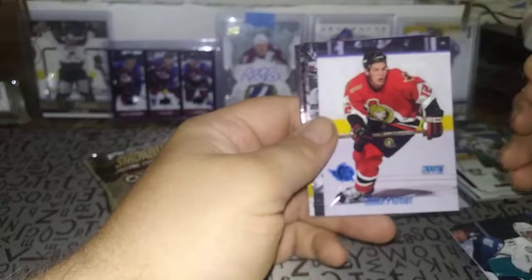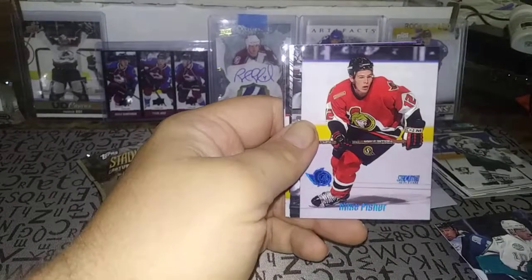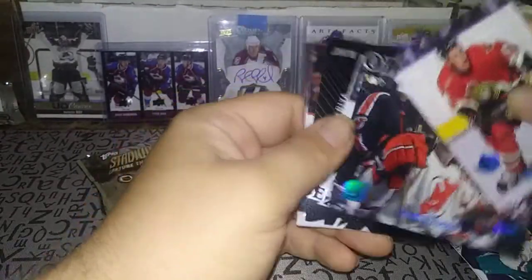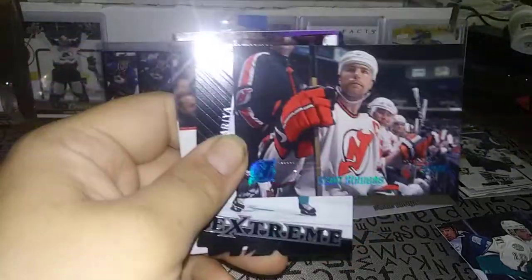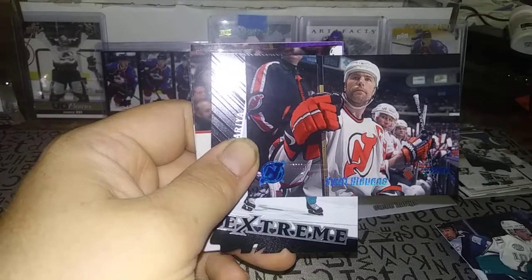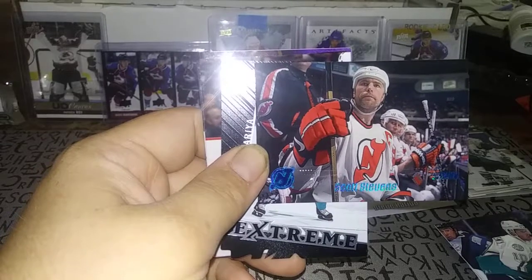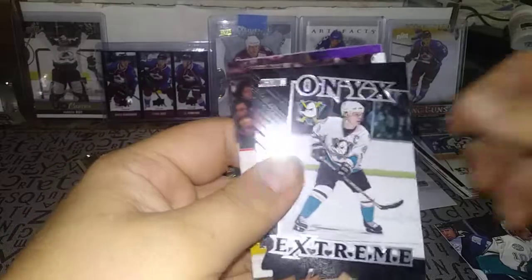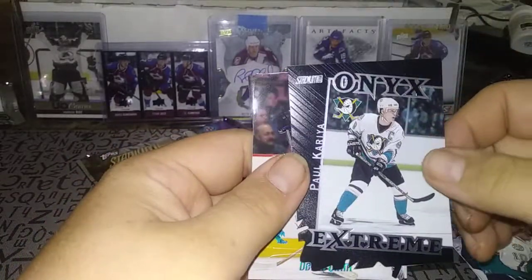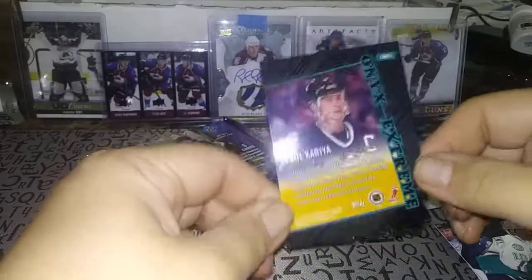Hopefully I can pull a Goalie Cam or something major, but we shall see. Mike Fisher. Look at this one — oh, this is cool — Scott Stevens. What a physical defenseman. I know everyone thought he was dirty, but if you didn't have your head up he caught you in your tracks and you paid for it. Here's an Onyx Extreme Paul Koivu — and this is a die-cut version, not numbered but die-cut.